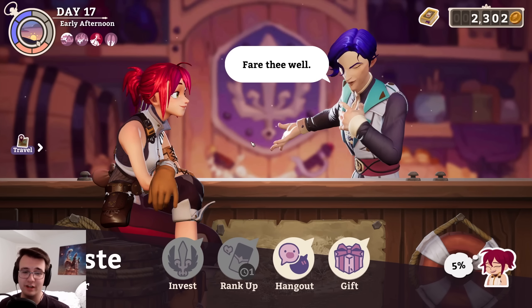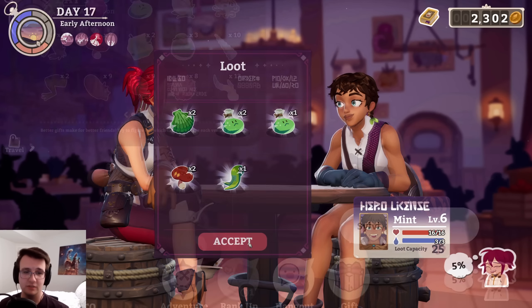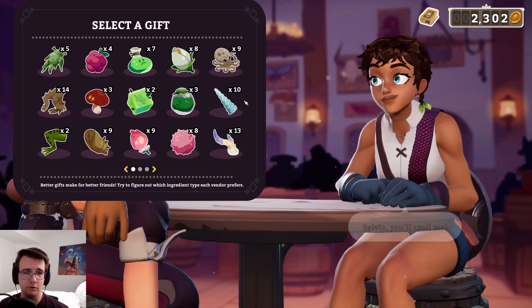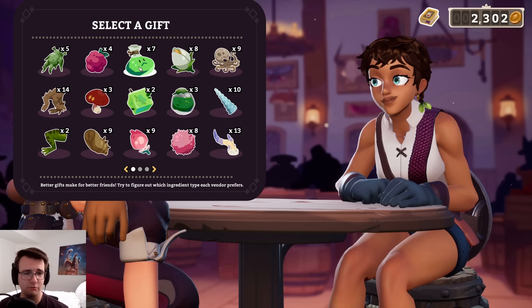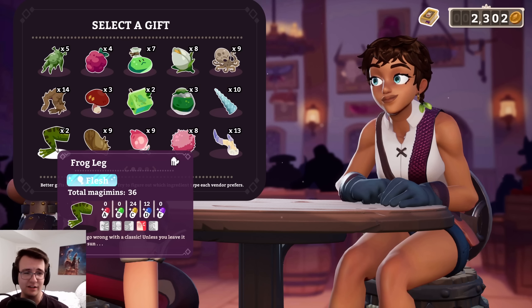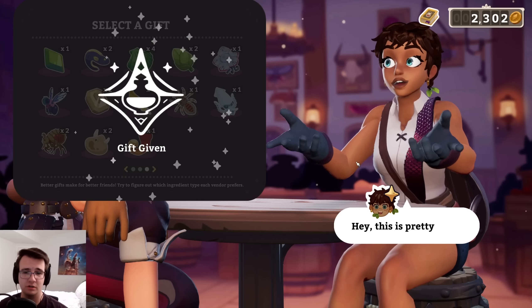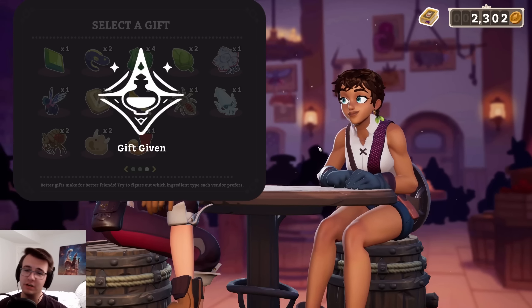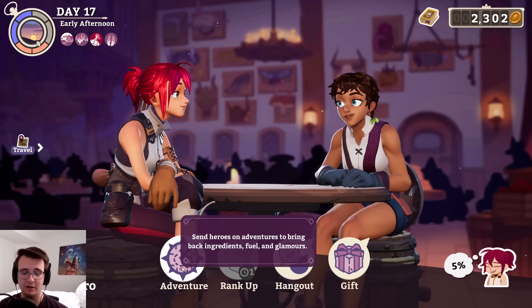Before I test that theory, I forget if my heroes brought me anything. That's right — you grinded out the forest. I haven't really figured out what you're loving. I feel like flesh, maybe frog leg. I don't want to risk it with a shiny frog leg though. How about just the common flesh? Pretty good. As far as mint is considered, I don't think that's a winner. I'll keep trying though.